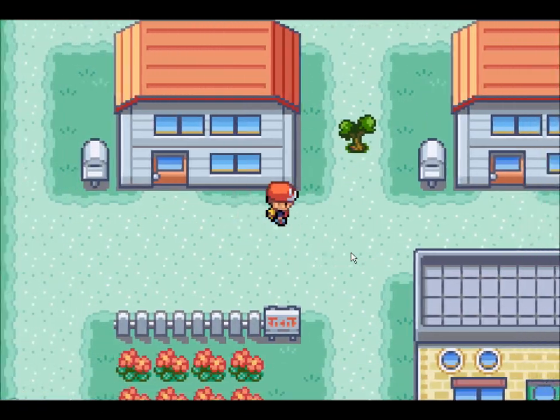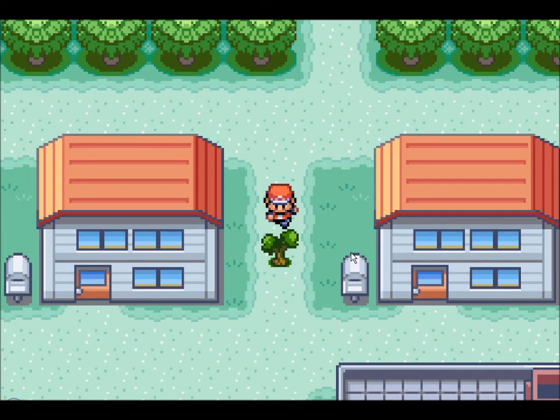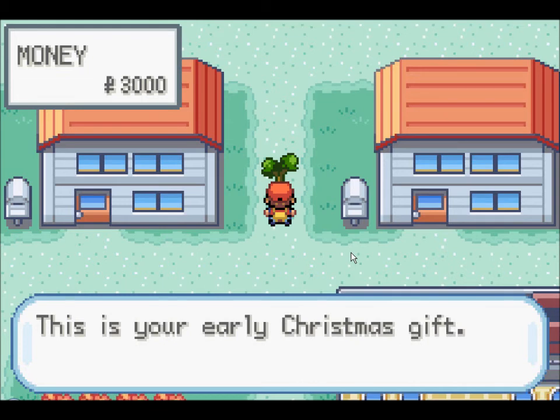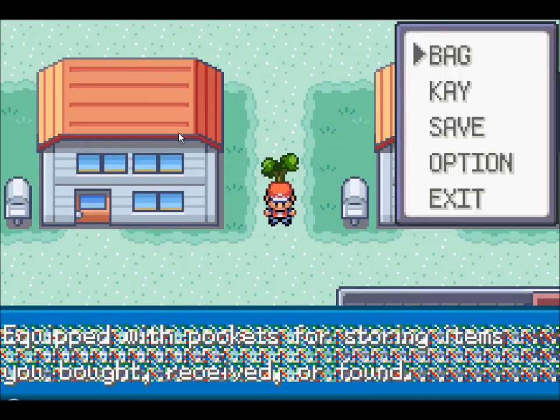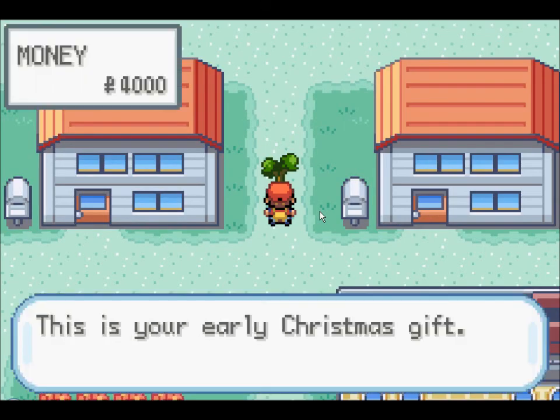So as you can see, this is the beanstalk — that thing you normally would cut because it gets in the way of stuff. But now it's a money tree, so I'll talk to it. 'This is your early Christmas gift.' As you can see, at the top left corner right here is the amount of money you have, and it changes to $4,000. So that was the use of give money, which increases the amount of money you get by $1,000. And then updating it — so now you have $4,000 up here. 'Have a happy holiday.' And if you check your card, you can see that it is $4,000. You can continuously talk to them for more money, if you're really that greedy.